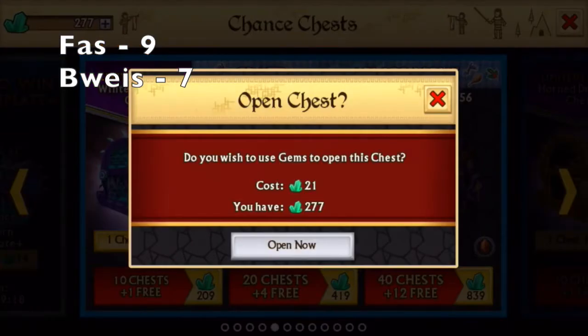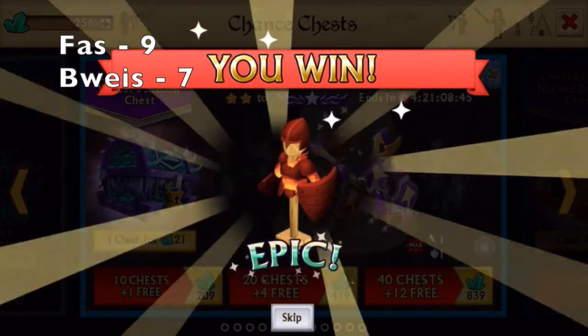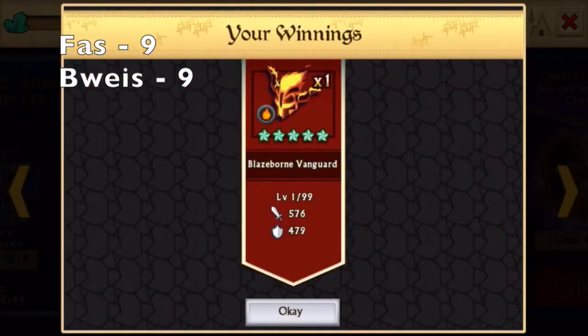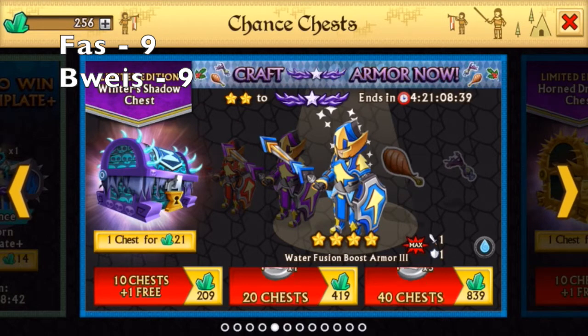So if you get 10 crafting material, which means you're really lucky, you get 5 points. Another Epic. Yes, 7 to 7, I think. I could be wrong. Yeah, it is 7 to 7.